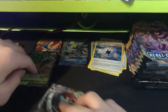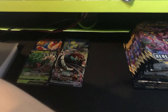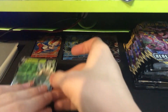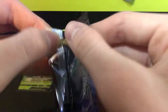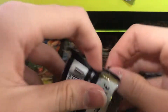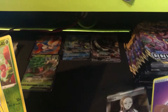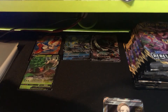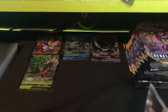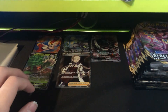So we've got the three starters up there, we got the full art Copperajah VMAX, and we've got these — we'll put these to this side. I think I could get some really good pulls from this hopefully. If I got a hyper rare Boss's Orders, dude, that would be really cool. We got something — hi, full art Marnie! Dude, this is such a good box. I've only opened like a sixth of the box and I've already got five hits, which are like valuable cards.